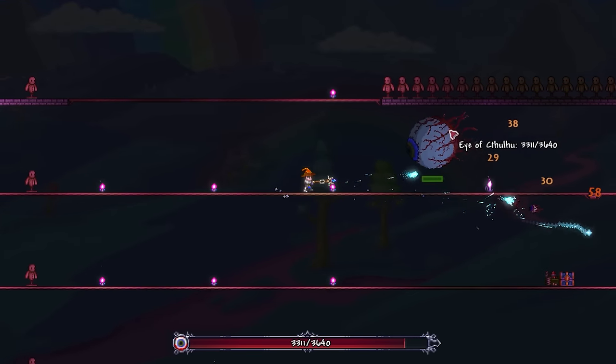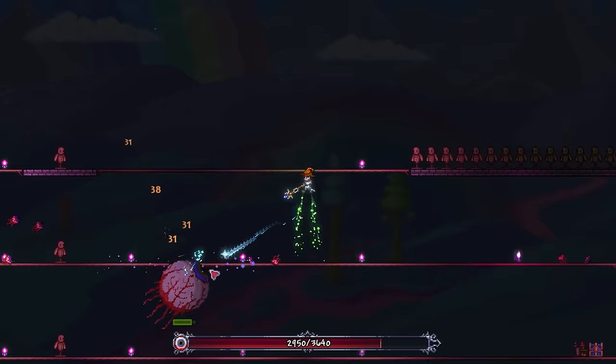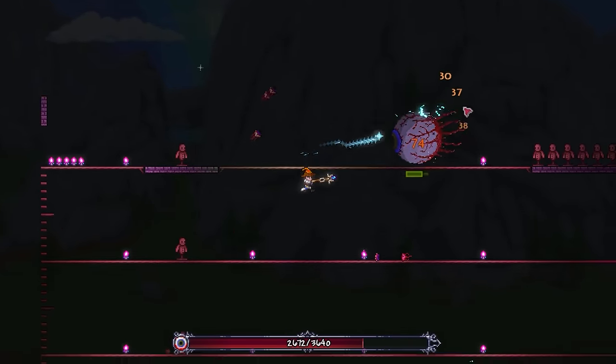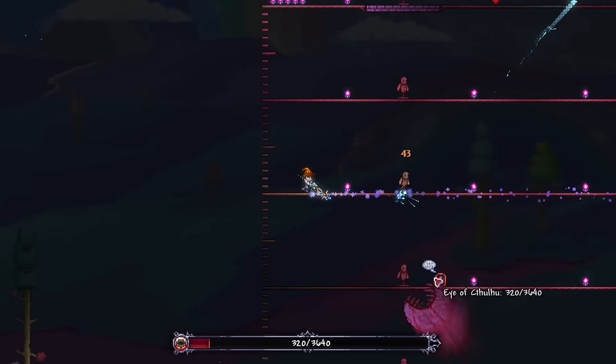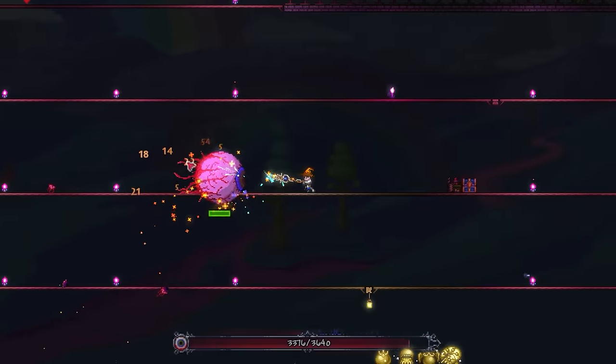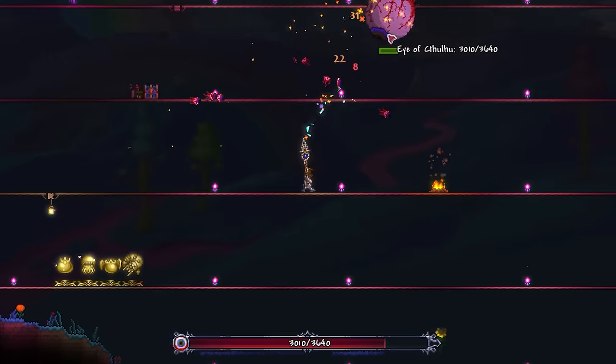Let's see just how much these things can assist you in the early game. There really aren't many better weapons available than the Thunder Zapper for the Eye of Cthulhu fight — it's, if I'm honest, complete overkill for this poor thing. And even the Storm Spear, while not quite as good, will offer you more than enough offence for this fight.